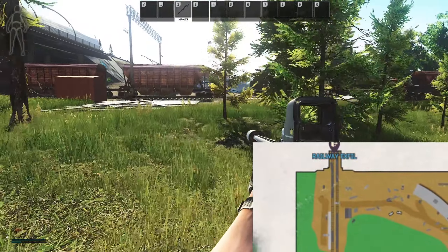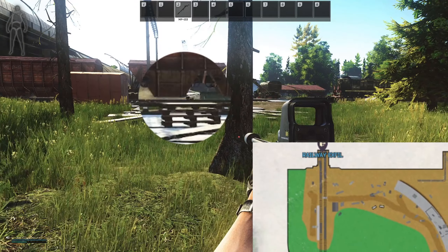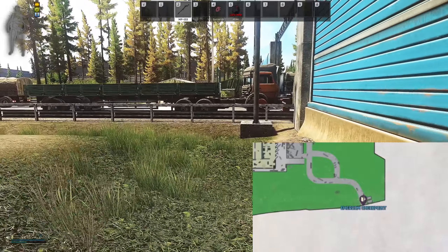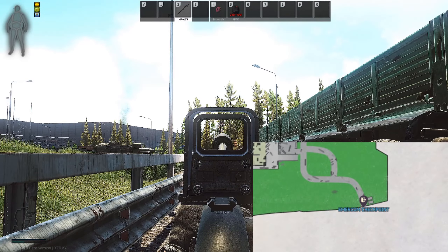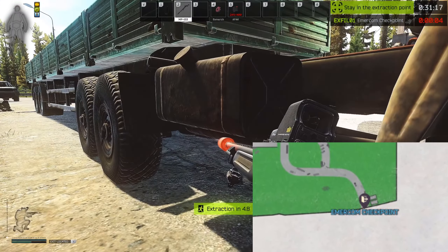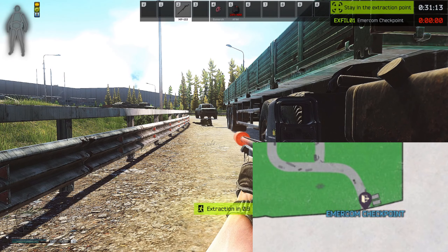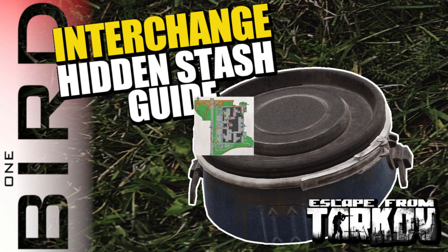The Emacom and Railway extracts both depend on where you spawn. There are some situations where you'll expect Railway but actually have Emacom — I've made that mistake and had to cross the entire map. Make sure you check which extract you actually have before heading to either of them. Extract camping is possible at both, with Emacom generally being the worse of the two. When heading to either extract, don't run directly over the shortest route — stick to the fences and stay alert all the way until you're out of the map.